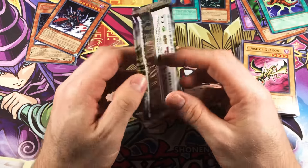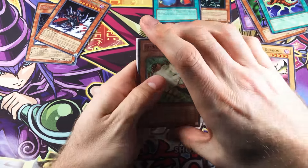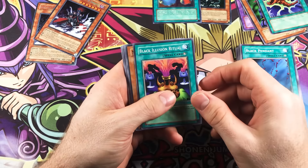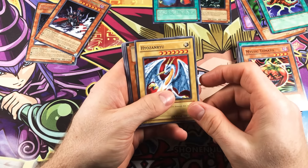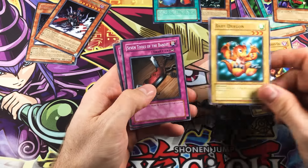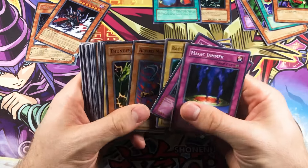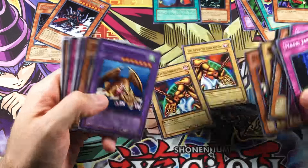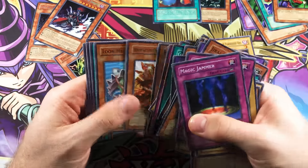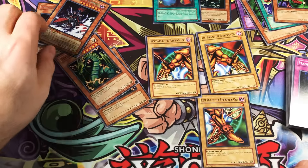Last pack — Dark Legends number four. Can we pull another foil? We've already pulled two, so I'm not really expecting anything. Another Nimble Mamanga — these are all kinds of messed up. Black Pendant, Black Illusion Ritual, Mystic Tomato, Hyozan Roo, and a Magician of Faith again. Ooh, another Thunder Dragon — that's nice, these are always good to pull. Left Arm of the Forbidden One, Baby Dragon — that's really cool. Seven Tools and Magic Jammer, some really old school nostalgic stuff. Let's see what Exodia pieces we got — we got left arm, right arm. Oh, we did get a leg — left leg. That's not bad actually. We got three out of five pieces, because I believe the head is an ultra rare in here, so obviously that's pretty hard to pull.